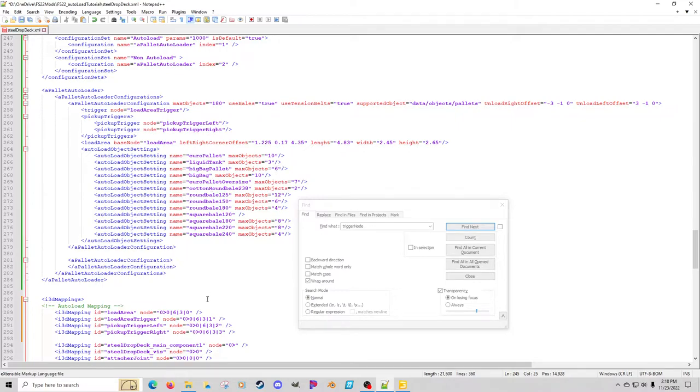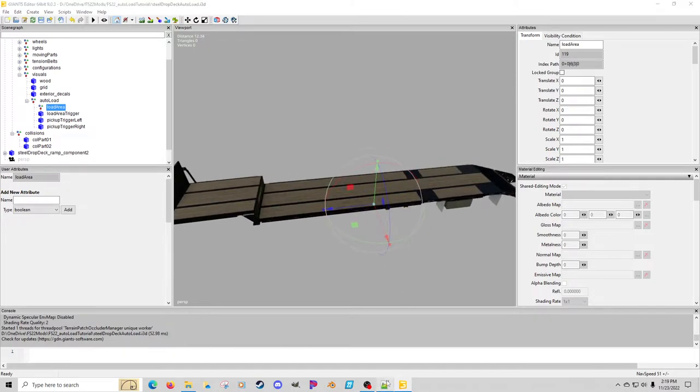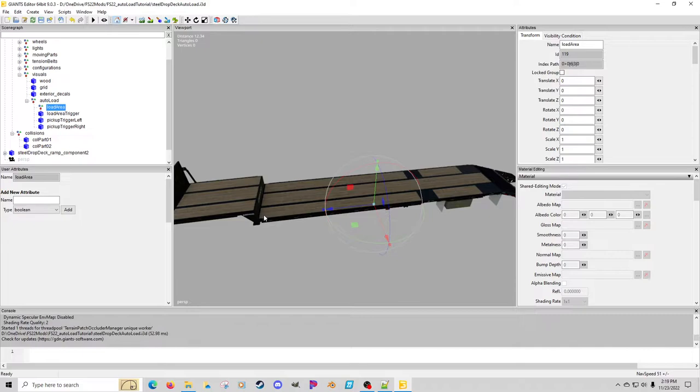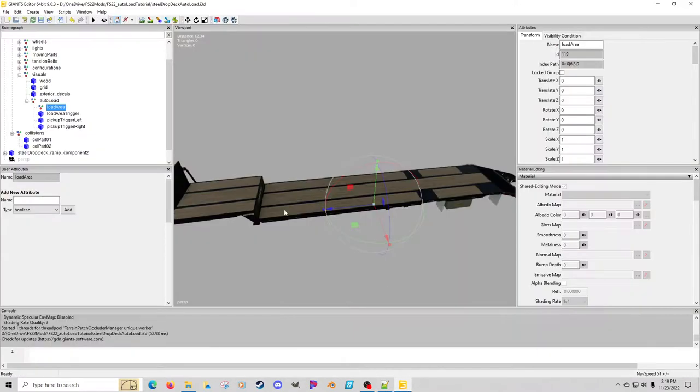Now we're set on the mapping. This is where all this comes in — the actual load area. I want to show you how I cheat on this. If we go to 'load area,' we can see where the front left corner is. That's basically what it is — you want to know where the left-right corner offset is. I found that if you simply set that node to zero-zero-zero and move it to the left front corner, it works fine. If you wanted to leave it wherever and enter the offset instead, you can. I just set it to zero and physically place the node at the front left corner.